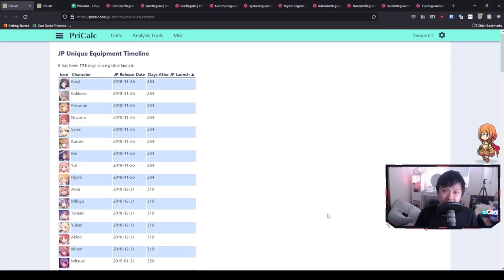Hi, welcome back to another Princess Connect video. My name is Content Thief Lace and today we are going to be talking about unique equipment. It is a little bit premature, but as you can see we are only like three, possibly four months out, and the reason we start talking about this four months out is because we've got to do a little bit of pre-farming.